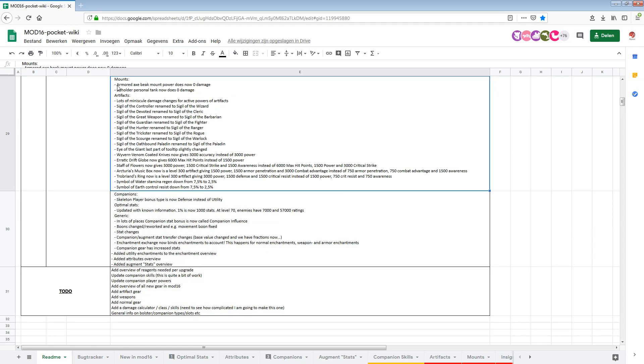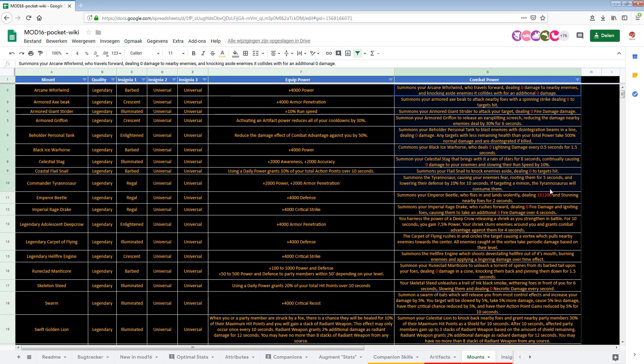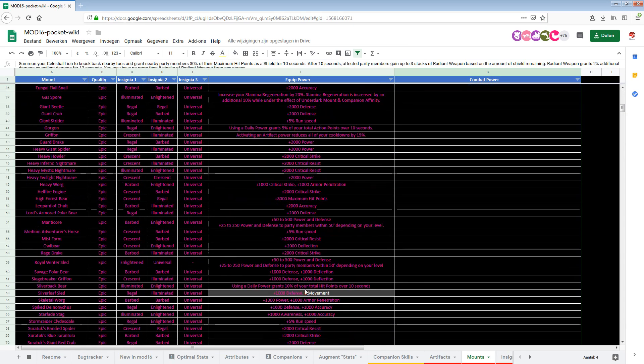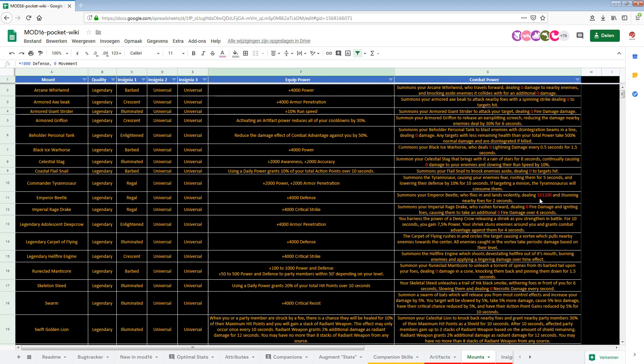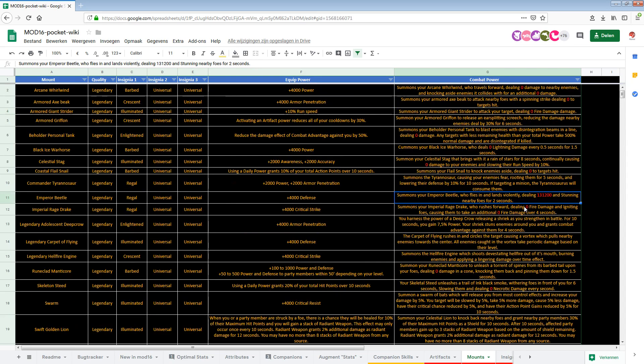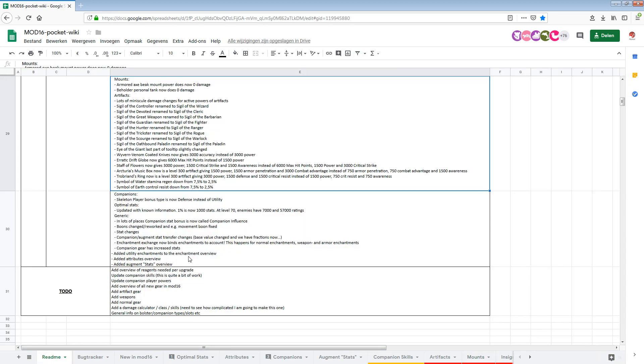Next up, the mounts — they were super broken and still are. Armored Axe Beak did massive damage but now shows zero. All the personal tank mount powers are also down to zero, along with one that gives zero movement speed. The Emperor Beetle is still doing a ton of damage. The rest are all zeros — this comes down to scaling, so it has to be fixed in the upcoming three weeks.